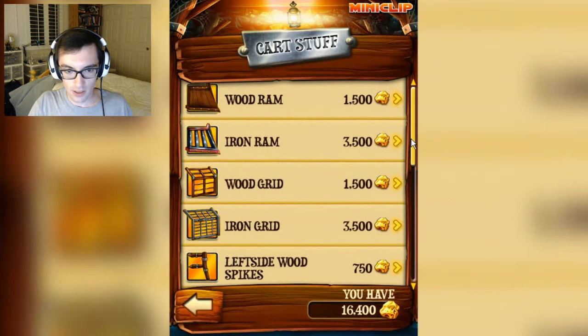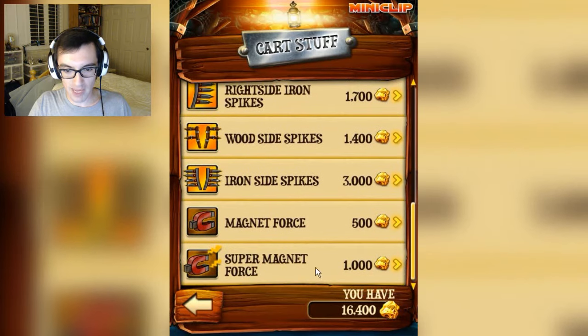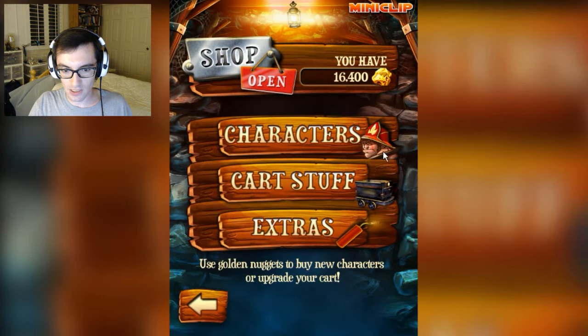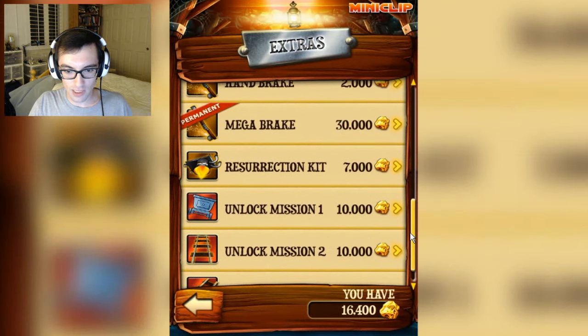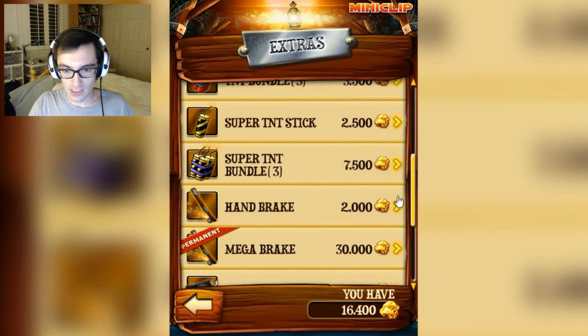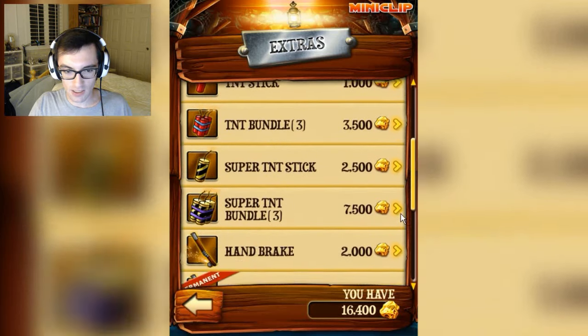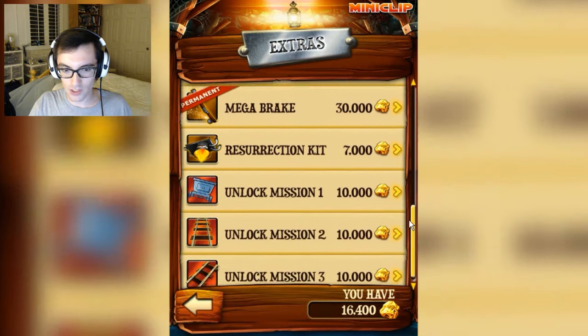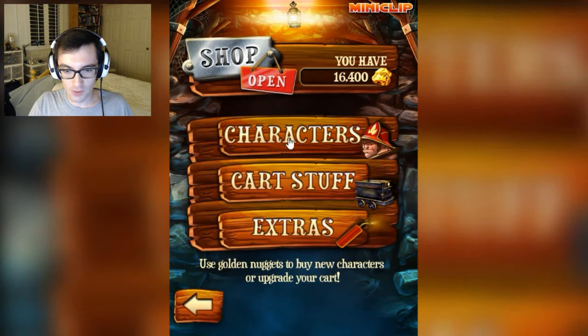There's cart stuff we can also get, including things that break up these obstacles. We also have magnets to absorb everything we want to get. In the extras, there are a bunch of upgrades that are very important that I'm saving up for — the most important being the Mega Break, a permanent additional feature that'll work in conjunction with another permanent upgrade I've got, the Mega Steam Power. Which straps a little steam engine to the back that for some reason works like a jet engine — maybe he's got a fusion reactor or something.